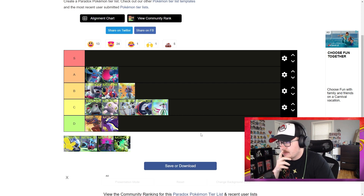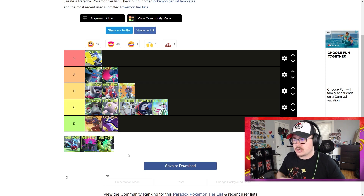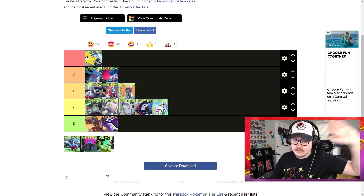Iron Hands I think is possibly our only S tier — it's fantastic. With Assault Vest, Fake Out, Volt Switch, Thunder Punch, and Drain Punch, it's just a pain to deal with. It's super bulky, does decent damage, and you can throw it onto any team and have success. It's one of the more difficult Pokemon to deal with right now — you need a good Ground type or Fairy type like Sylveon. You're seeing so much of it in top tournaments, top cutting and placing first — Iron Hands is just a menace.